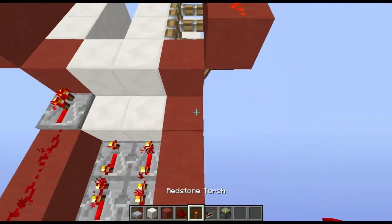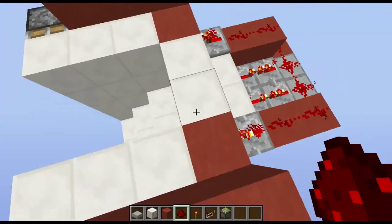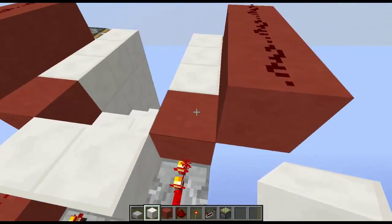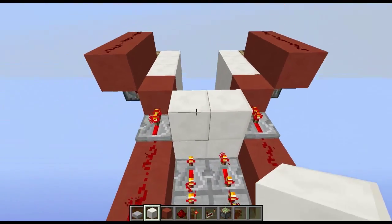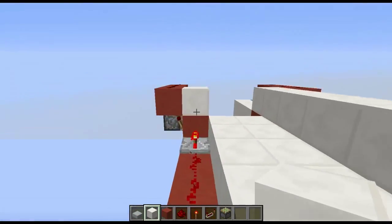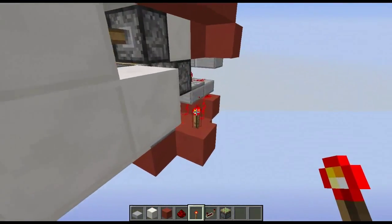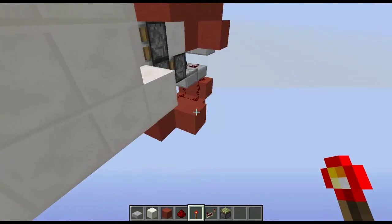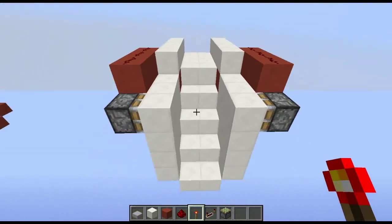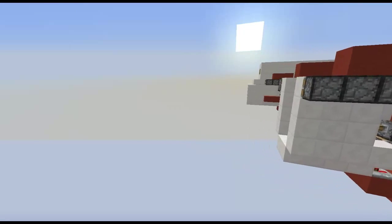Make sure to link up your redstone — there we go, it will open up. You probably want these blocks to form your wall, and your other room will just go here like this. If I unpower it, you'll see it closes up, and then opens again. That's all you really need to do. If you enjoyed, please leave a like and subscribe, and I'll see you all next time.